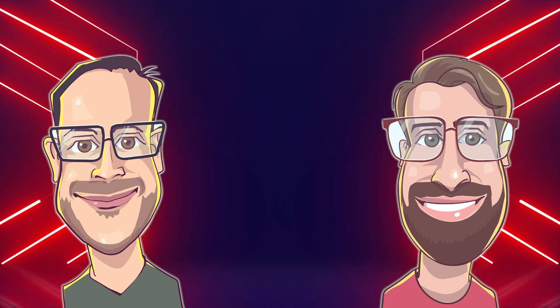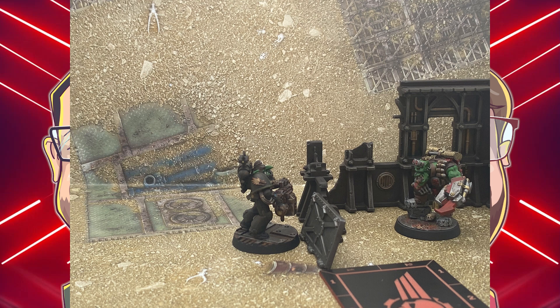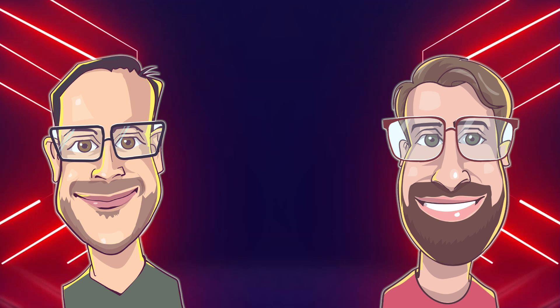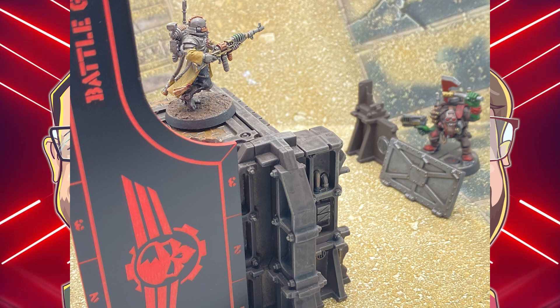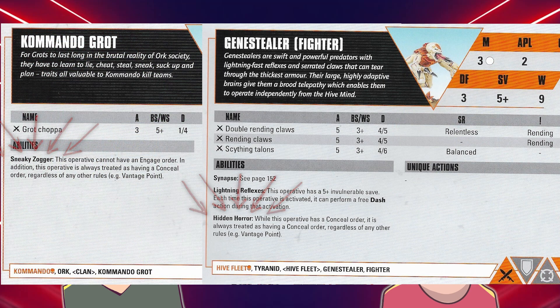Furthermore, you can get around cover in two ways. First, if the active operative is within 2 inches of the target enemy operative, the enemy operative is not considered to be in cover. Think of this as if the active operative strolls up to a barricade, pops their weapon over the top and shoots down. Also, if the active operative is up on a vantage point as described on page 72 of the core manual, they treat enemy operatives as having the engage order for the purposes of line of sight if they're in cover caused by light terrain or another operative. However, this only applies to targets that are more than 2 inches below them. Some models, like the commando grot and a gene stealer, block this from happening though, so be wary of those tricks.